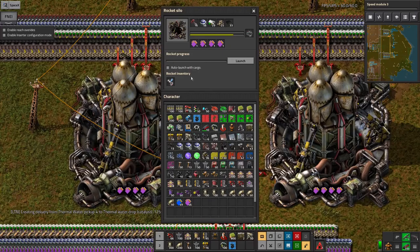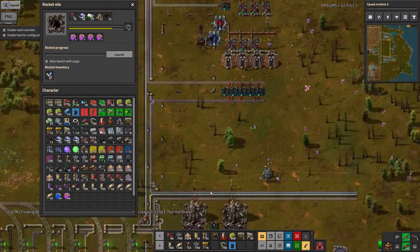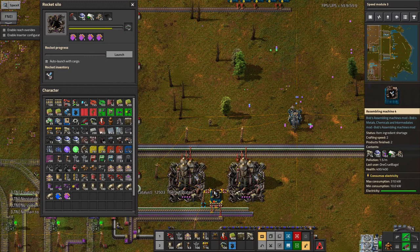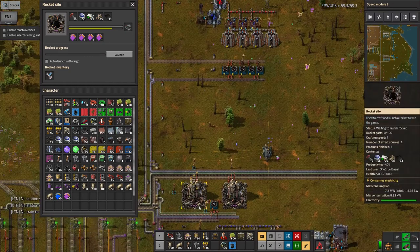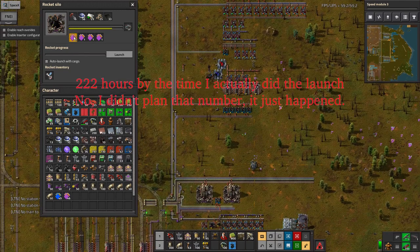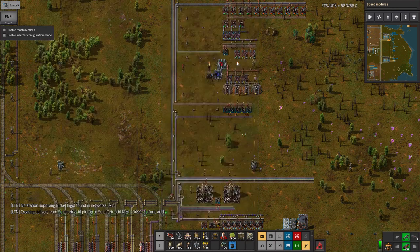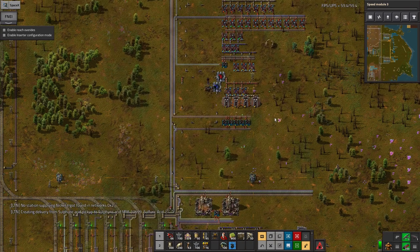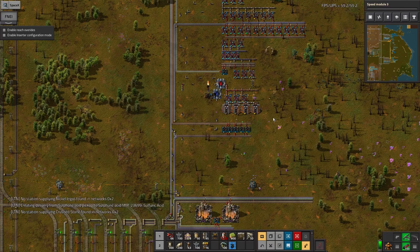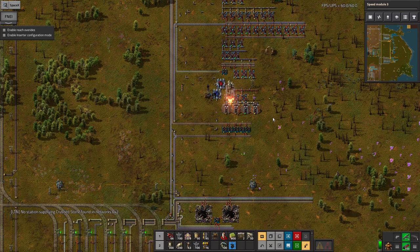Anyway, these two are now both ready to launch. So let's try and get those out. I can't set them to launch simultaneously without circuits and it's too late for that now. I think I'm now ready to just launch these rockets. It's been 220 hours plus a bit more that I've been playing this map. So after that amount of time of waiting, let's just get them launched. One, two.